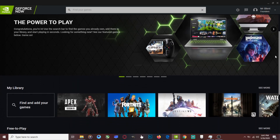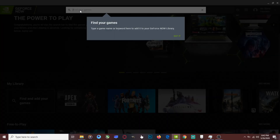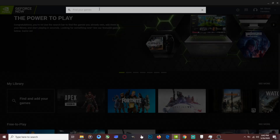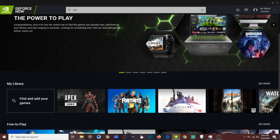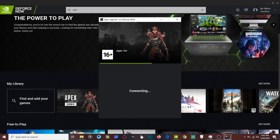So the first step you want to do is find Apex Legends. If it's not there, just simply go and type it in, then hit play. Try to open it up — this does work, it should work. It's still working right now guys, as you can see. That's March 26, 2020, and it's still working.